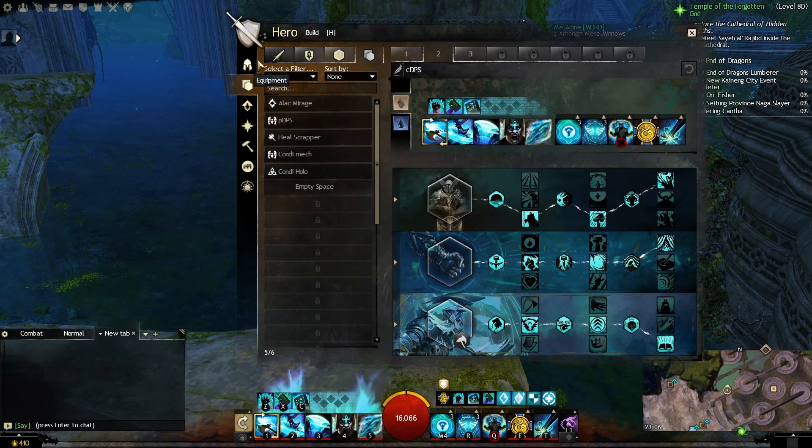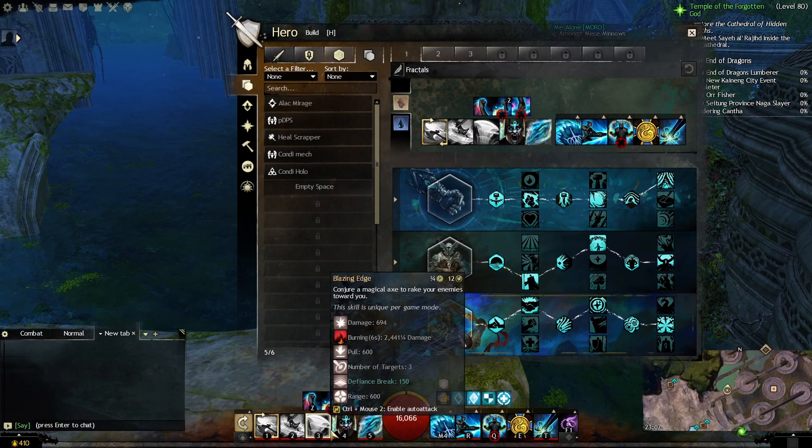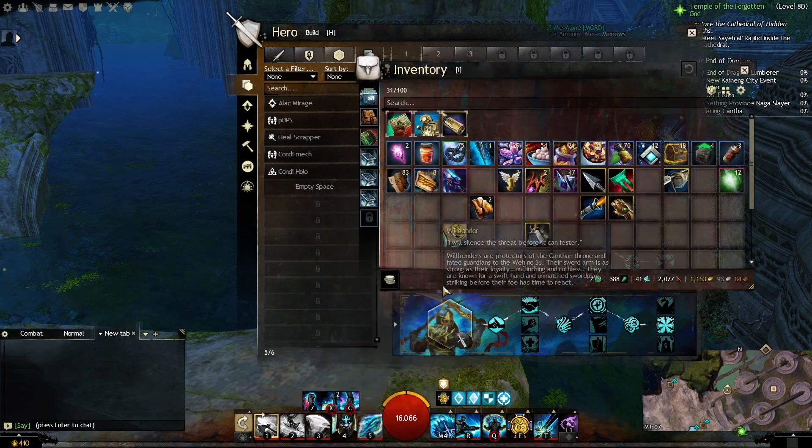Also, do not forget to switch to the corresponding build and equipment template, because you do not want to end up with healing stats on a DPS build.